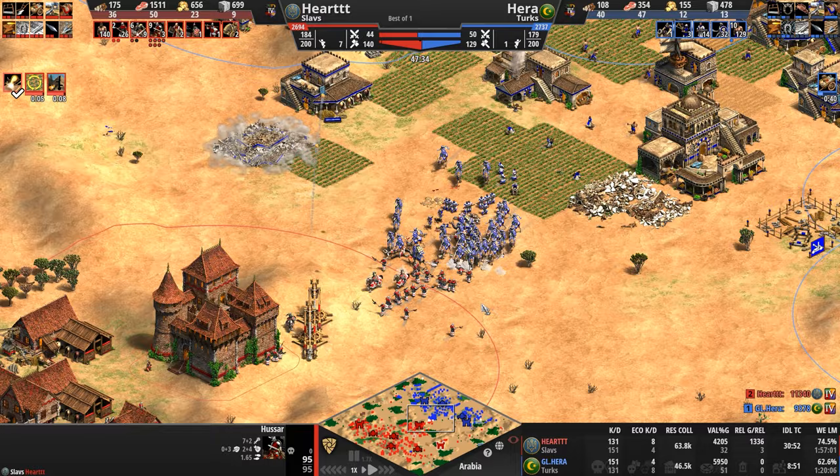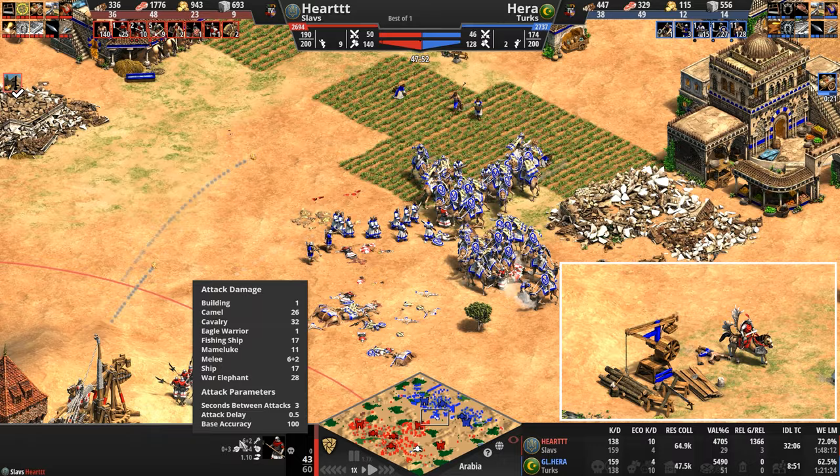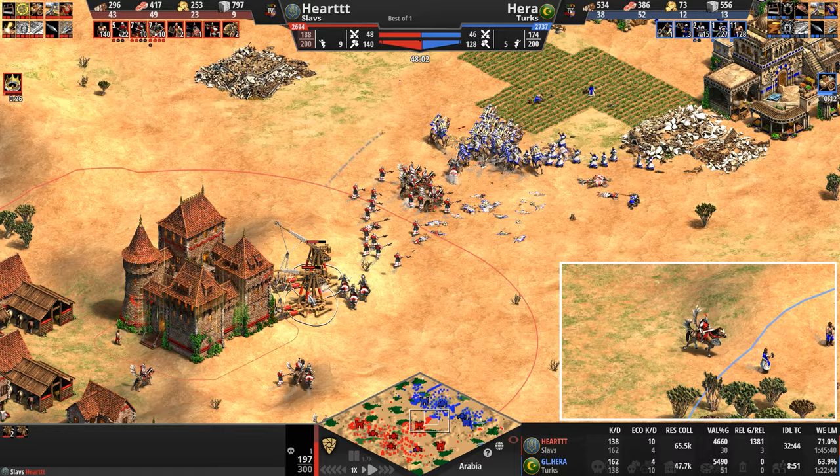Hussars for our Slav — he's going to start picking away at the Turkish base, which aside from castles is completely open. Hera is expanding and more open than ever. Our Slav sees all of it. Is it any question why he's sending hussars that way? Hera's had enough — desperation move: charging camels into halberdiers. I always forget — I think it's a 26 attack bonus against camels for the halberdier.